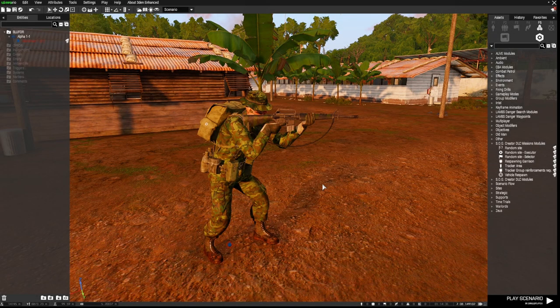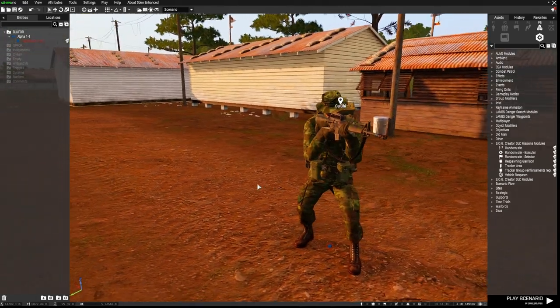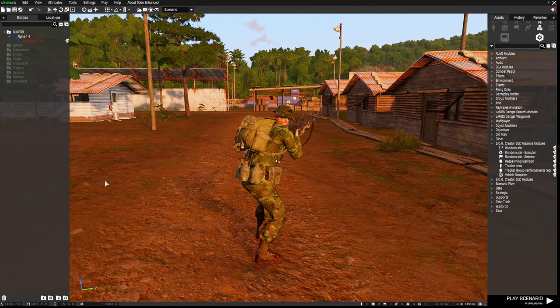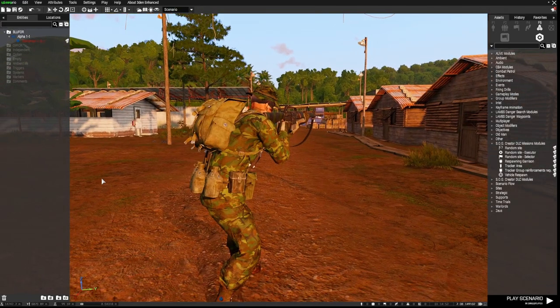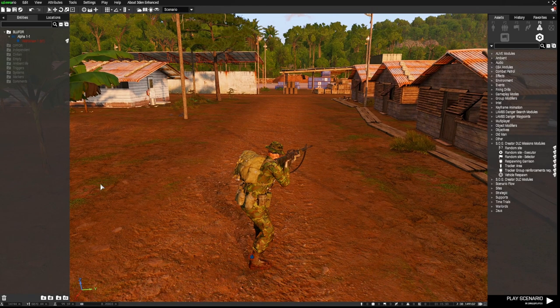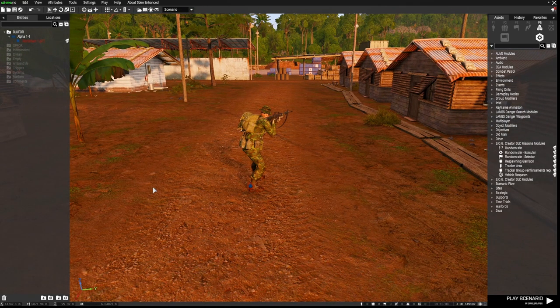Hi everyone, it's Vala from Online Combat Battalion with another Arma 3 editor tutorial. This one relates specifically to a module within the SOG Prairie Fire DLC. If you are an Arma 3 player and you don't have the SOG Prairie Fire DLC, you need to get it now because it is the best thing ever produced for Arma 3. If you've always wanted the ability to spawn in enemy and define exactly what they do and how they behave — for example, waves of enemy patrolling a particular area — keep watching.